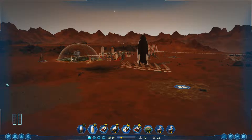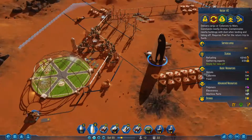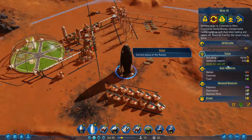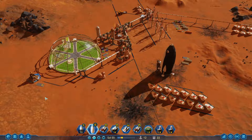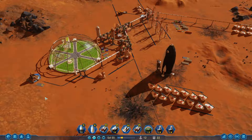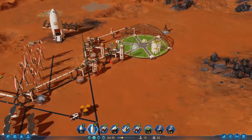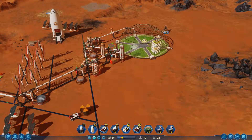Welcome back to Surviving Mars. We've got our first colonist — we just got past soul number 50. We have another rocket inbound. We're gonna send this one shortly, but we're gonna let it accumulate some of our export. Even though we're getting money from our research because we chose our sponsor to be European, we're still gonna let that money accumulate because you can never have enough.